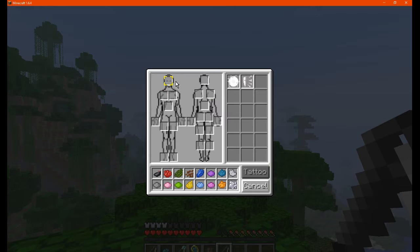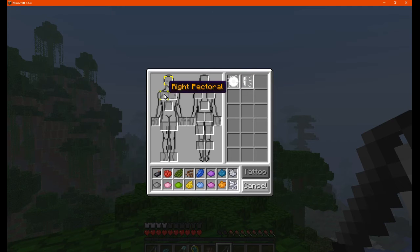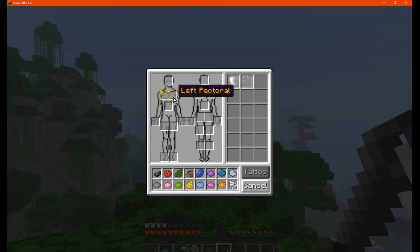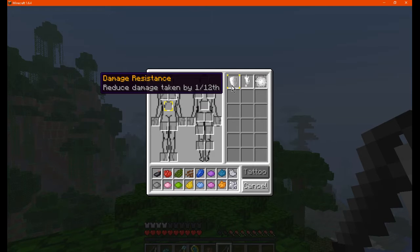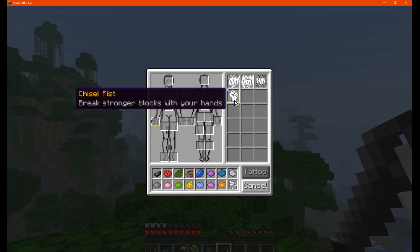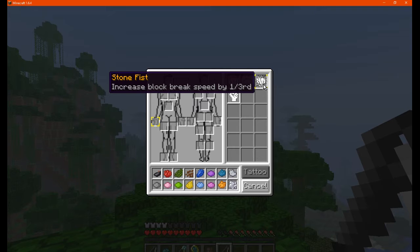For the forehead you've got magic resistance or projectile protection. The right pectoral gives you damage resistance or thorns — the left one is pretty much the same. The abdominal gives you damage, fire, and explosion resistance. The right palm gives you chisel fist, iron fist, flaming fist, and stone fist.